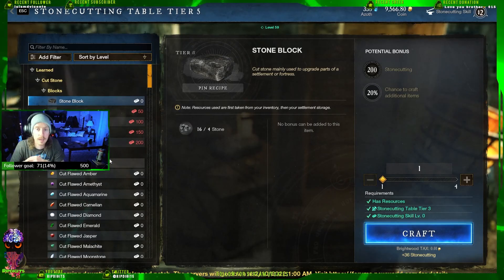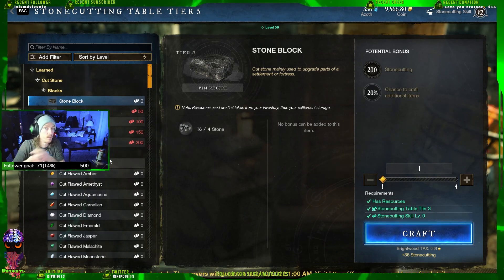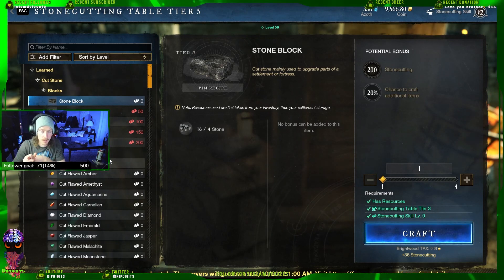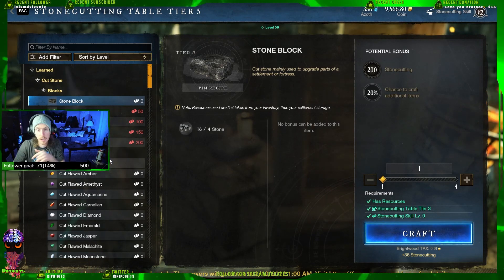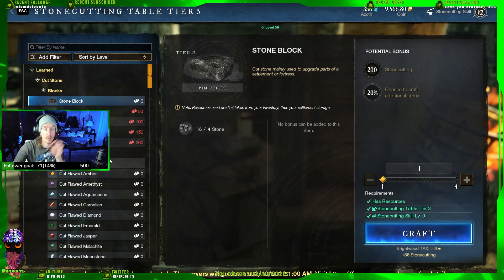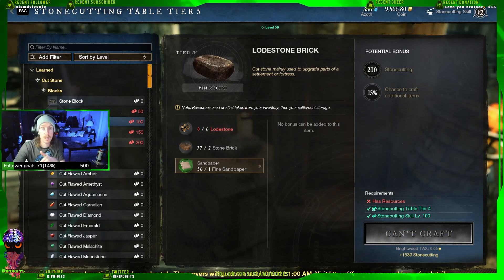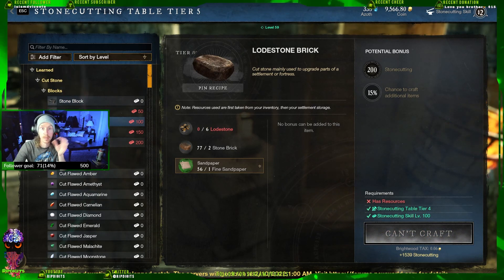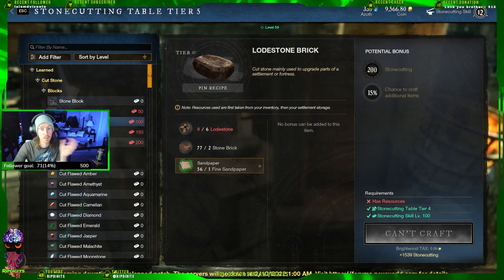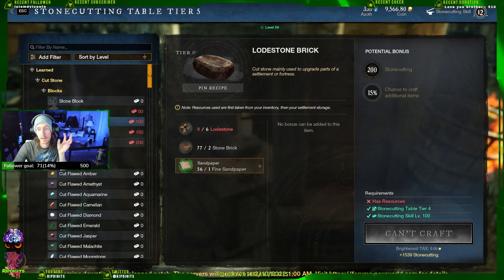I wanted to do this guide specifically for people who are after level 60 and moving into doing dungeons. Dungeons right now are the thing to do to get your gear score up, get your expertise up, and a lot of the stuff you need to progress into the end game after level 60. 200 stone cutting is going to allow you to start doing these dungeons pretty often, especially if you're in a company — you can do orb for orb and end up doing five or six dungeons or however many you guys want to do.